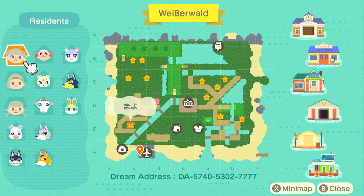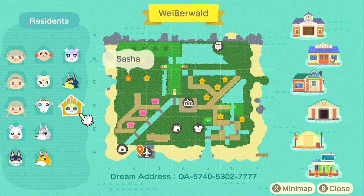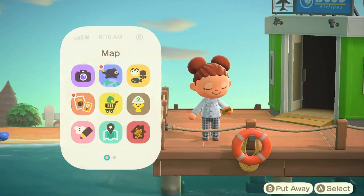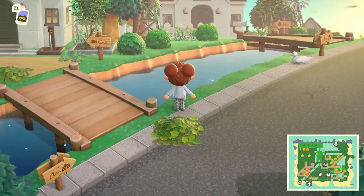We have three creator profiles on this island. Then we've got Dom, Judy, Wolfgang, Marshall, Chevre, Sasha, Fang, Blurry, Punchy, and Chief as our animal residents. I love the wolves! As far as our layout goes, we've got a couple of different waterways happening on this island. I see some neighborhood areas, and all of our creator homes are right at the front of the island — interested to see how those look. The placement, everything looks very neat.